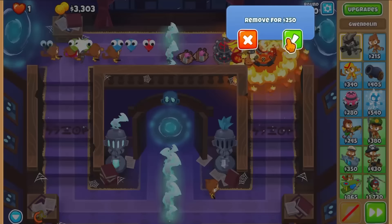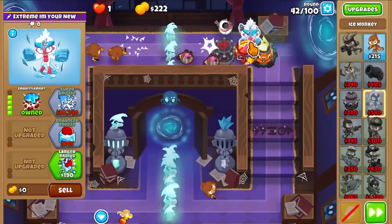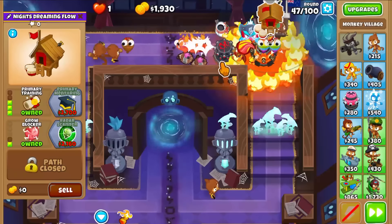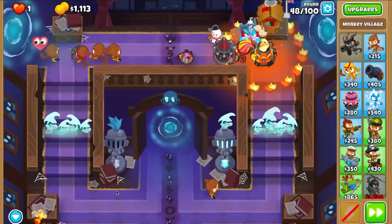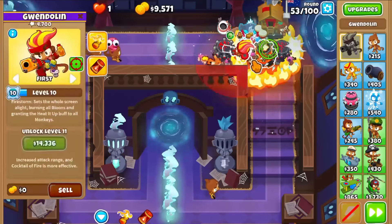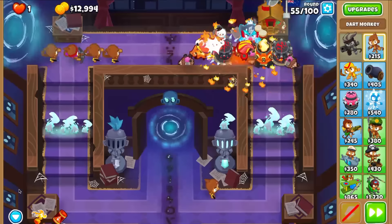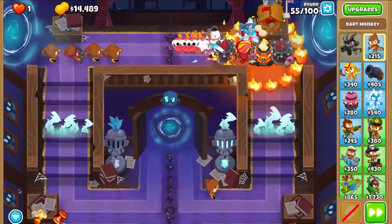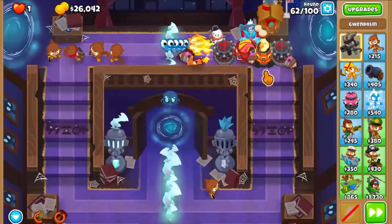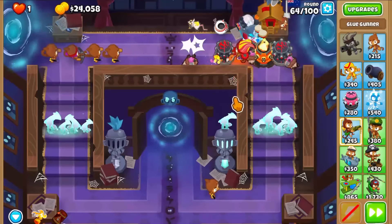I'll throw in an Embrittlement with Village to take out the MOAB and use Gwen's abilities. I set Gwen's ability far back so it cleans up ceramics — that's where her Cocktail gets the most use. I'll get the Embrittlement up to reveal Camo and help the Overdrive, then get a Village with Camo detection because the Embrittlement won't be consistent on this map. I'll add another Tac and a Moab Glue. I realized I overestimated my damage output, so I threw in an Alk buff early. Round 63 was totally obliterated.